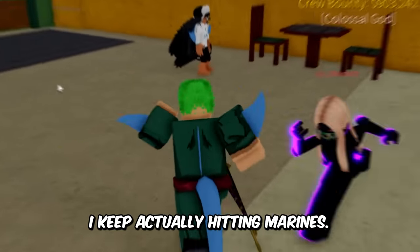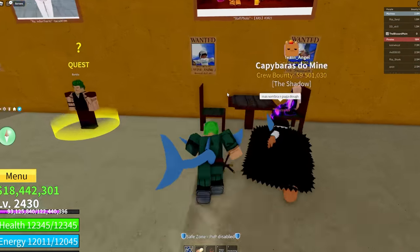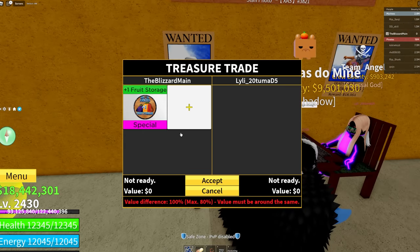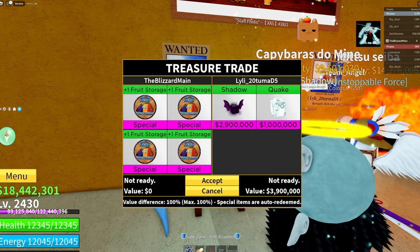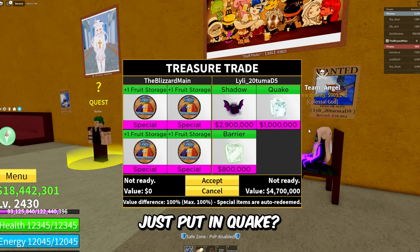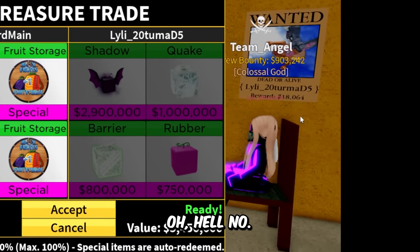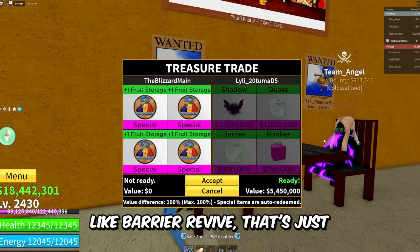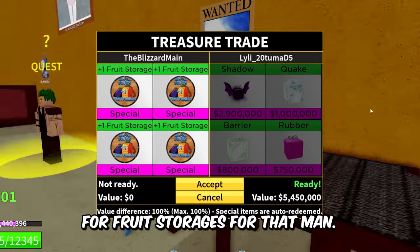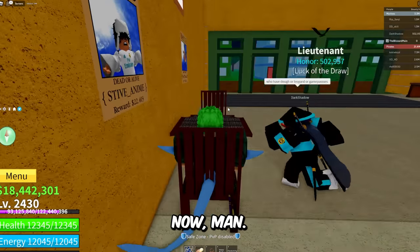I keep accidentally hitting Marines, so we're going Marine server. We got Lily Tumma right here — let's see what they have to trade: Shadow, Quake... and barrier fruit? Oh hell no — whenever someone slaps in like Barrier and Revive, that meme just plays in my head. Four fruit storages for that? No thank you. I already gave my big W for the hour.